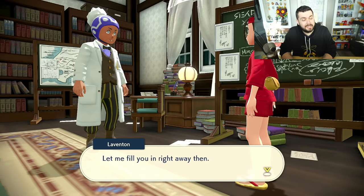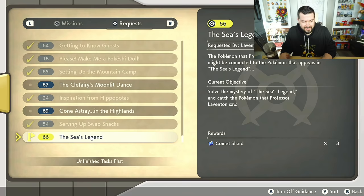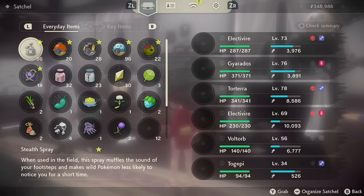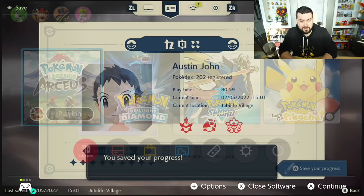This is a fun thing, and I think it's technically a paradox because this game involves time travel. You're going to be getting a request in Pokemon Legends Arceus that says 'The Sea's Legend' — the Pokemon that Professor Laventon saw on this ocean might be connected to the Pokemon in the Sea's Legend. Your objective is to solve the mystery and catch the Pokemon. You get three comet shards — the 15,000-dollar ones, big money. This quest unlocks after you help quell the frenzied Noble Arcanine.